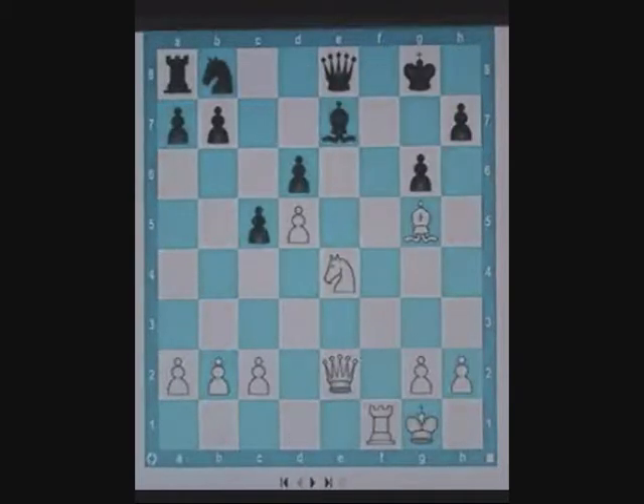Have a look at this position. Think of what would happen if white played knight f7 check. Once the knight moves to f7, the black bishop gets pinned to its queen, and hence knight f7 check wins the black queen.